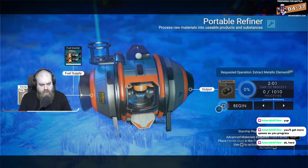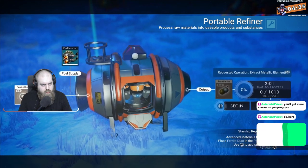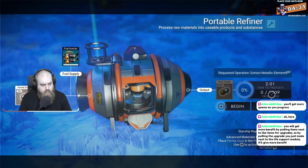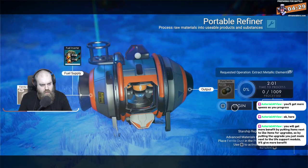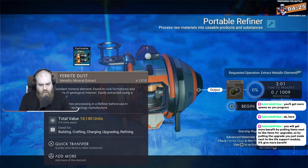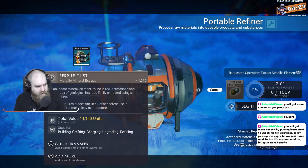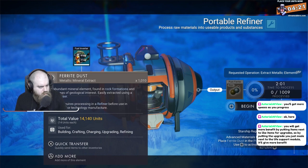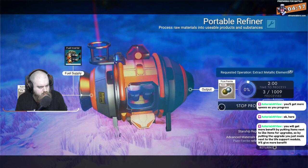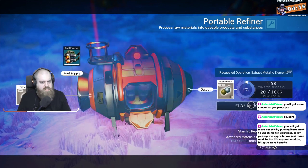You're ferrite. Can I just step in whenever I want, or will it transform like a thousand of the ferrite? I don't want a thousand in there. I can just stop it, okay.